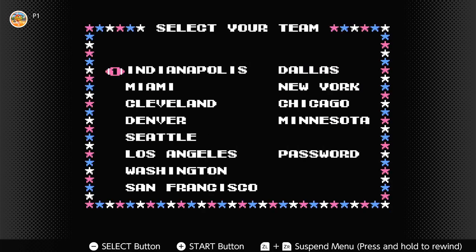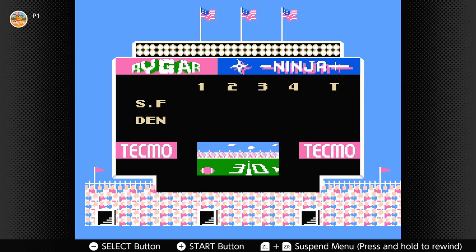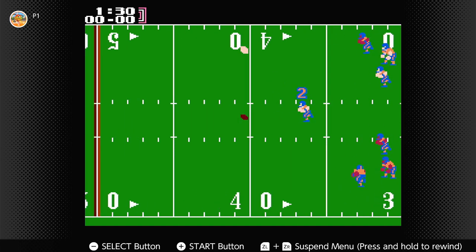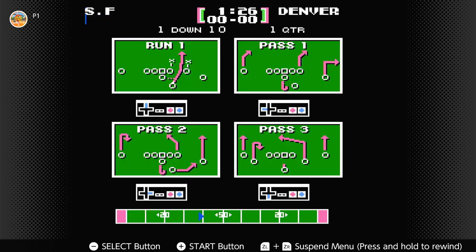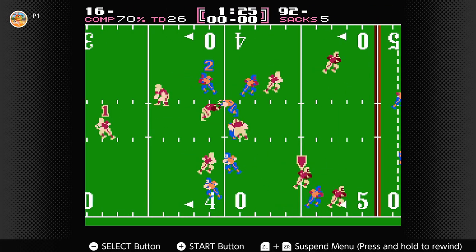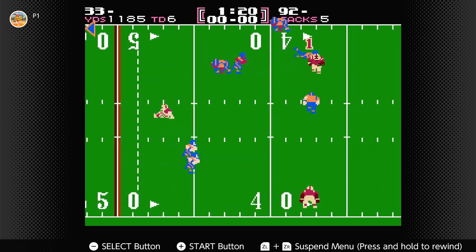For player one, pick San Francisco. One of the pass plays — if you give it to one of the receivers and they run the slant, it's going to be 100% catch completion every time. Get the ball off — we're going out of bounds here. I believe it is pass number three. You just go to the third receiver right there and it's gonna be a 100% catch rate every time.